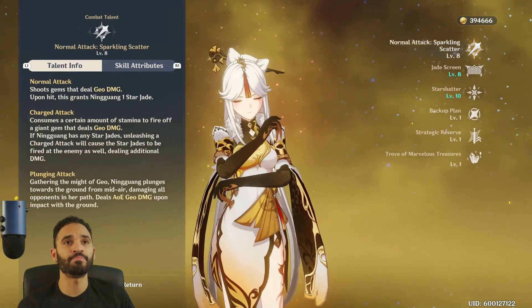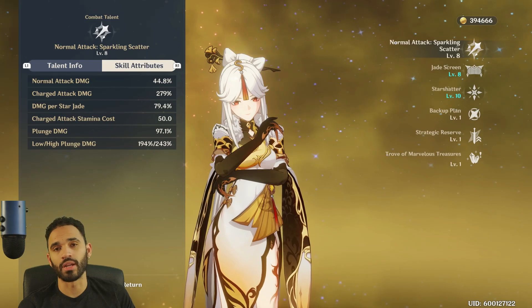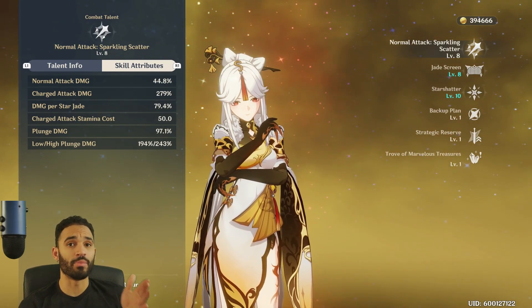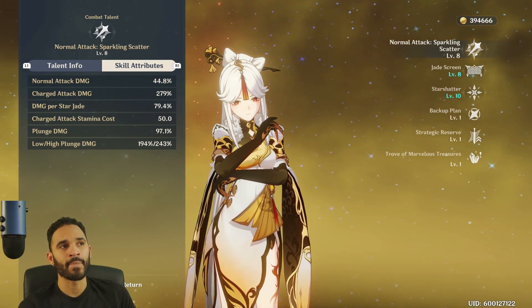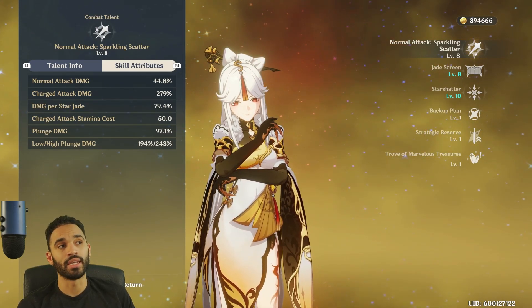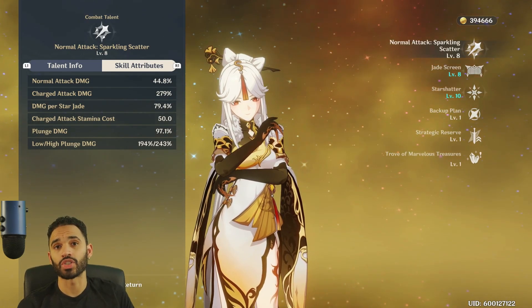At talent level eight, her charged attack is 279%, while the damage per star jade is 79.4% — let's round that to 80. 80 times three is 240%. So if you do a charged attack and all three star jades hit the same target, you're almost doing double the damage of the charged attack alone. Her normal attack only does 44.8%, so we don't care about normal attack damage — we just need it to accumulate the star jades.